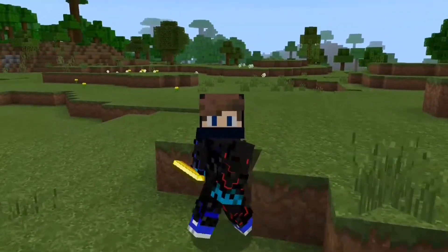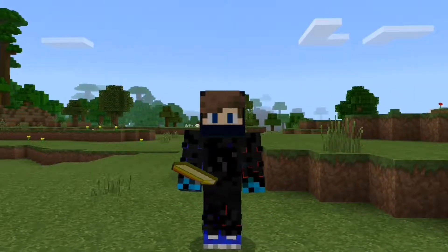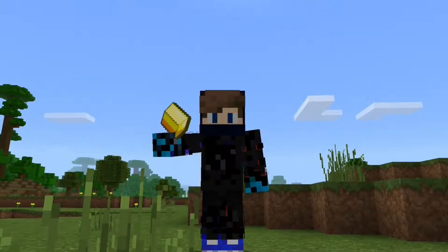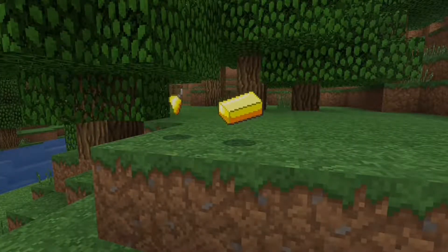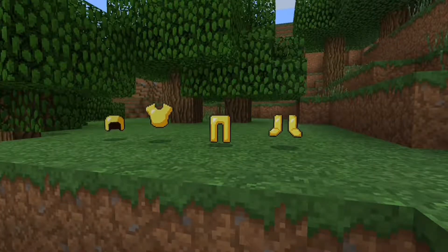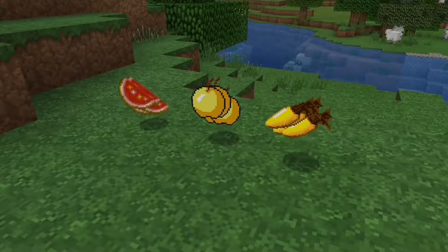Hello everyone, it's Signature again and welcome back to my channel. In today's video I'm going to show you 5 different ways to find one of the most essential items in the game, and that's gold. In Minecraft, gold is simply found in 4 types: gold ores, gold nuggets, gold ingots, and gold blocks. They can be used to make armors, tools, and weapons, and also help to upgrade your normal food items.